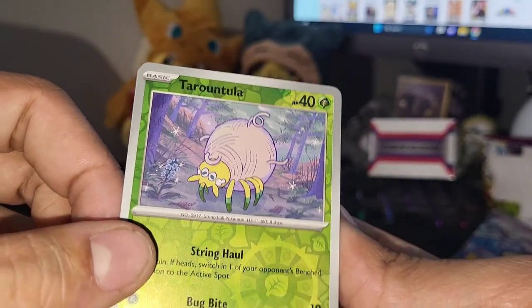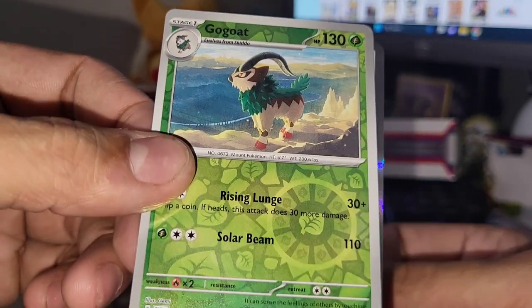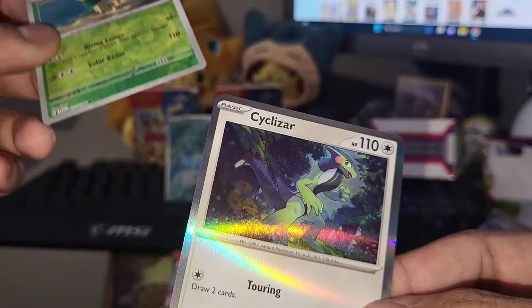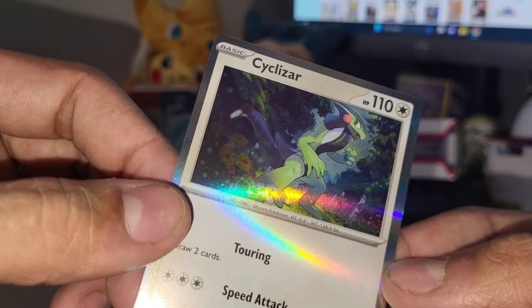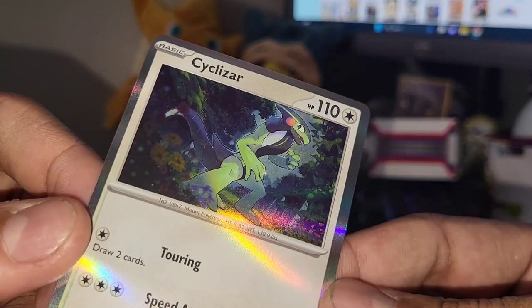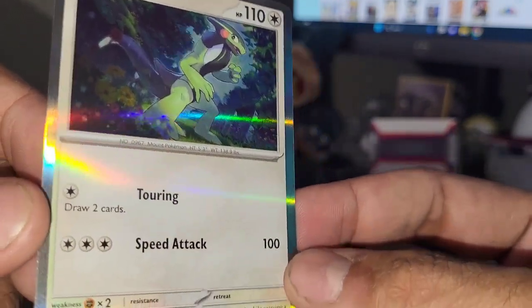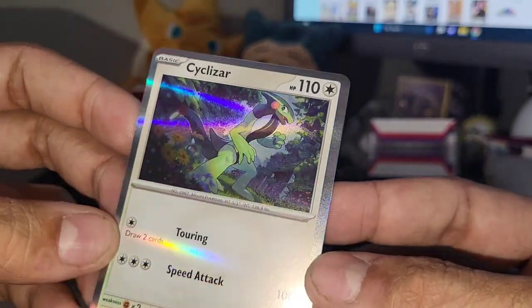Another leaf reverse looking pretty cool. Go-Goat. And what do we have here? Another one of those different reverse holo cards with a different holofoil pattern - it looks pretty decent. Okay it's a Psyduck... Psyklyzer? Psyklyzer - I think that has to be what it is. But another one of those different reverse holo cards with a different holofoil pattern.